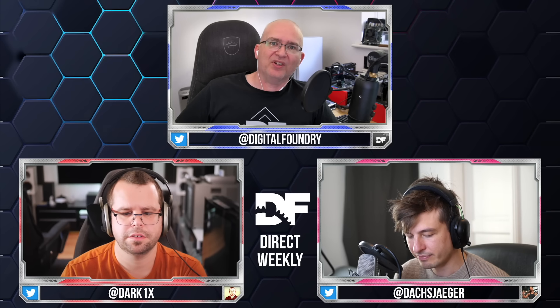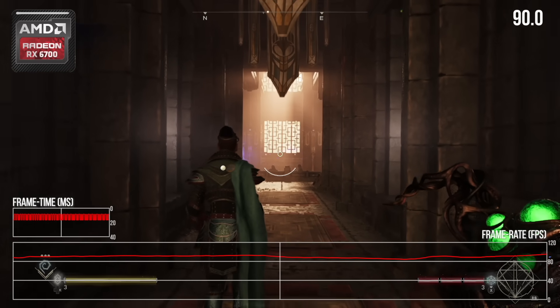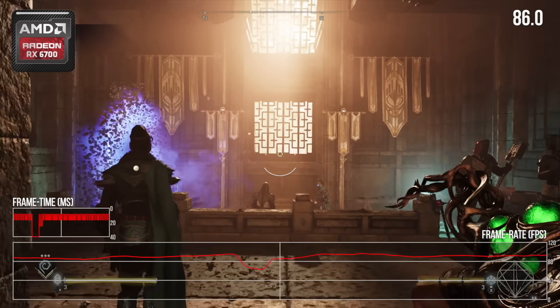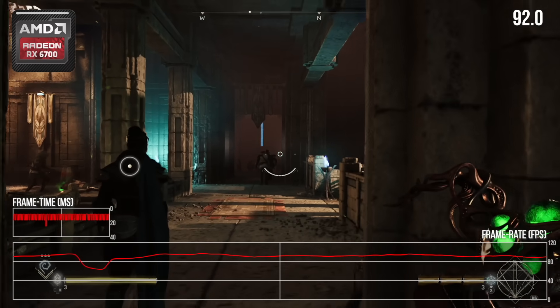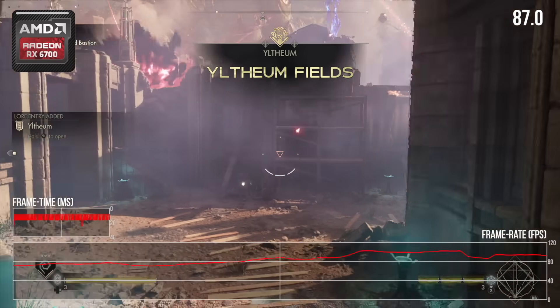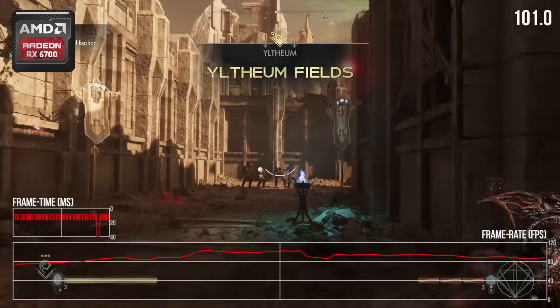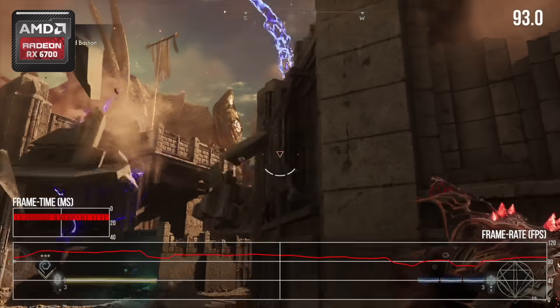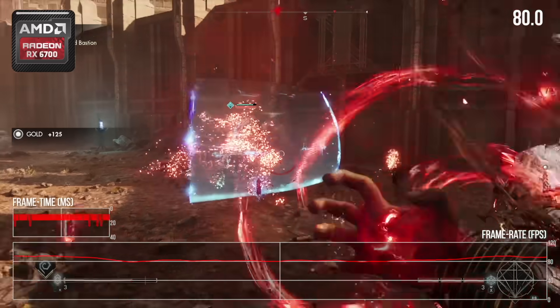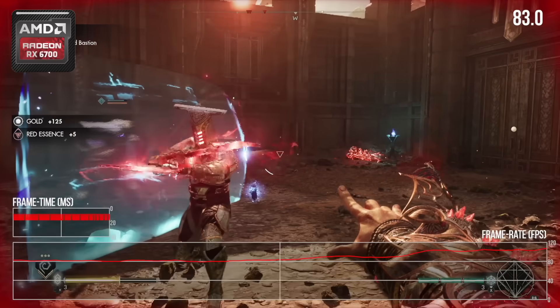I'm going to start with what I'd expect to be the use case for FSR3: taking a game targeting 60 frames per second and moving it into high refresh rate territory beyond 60. At 1080p output using FSR performance mode, so 540p internal, that's realistic given the game launched with 720p internal targeting 60. We're capturing at 1080p 120.